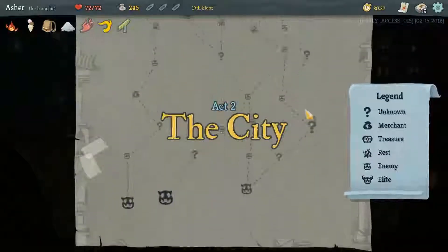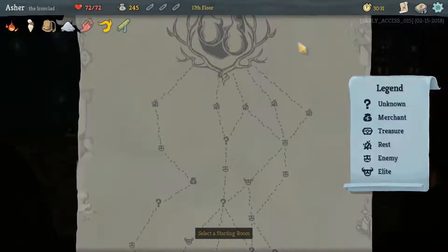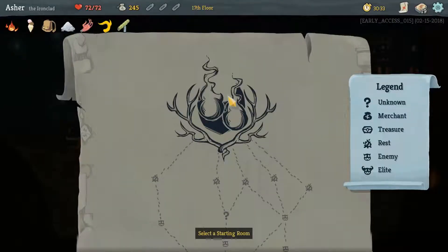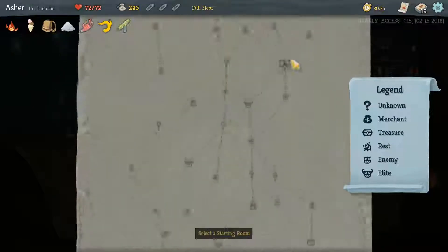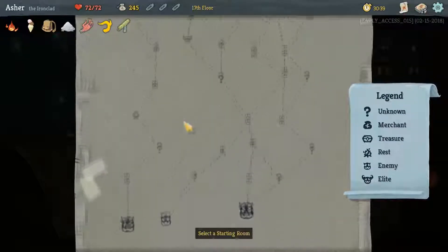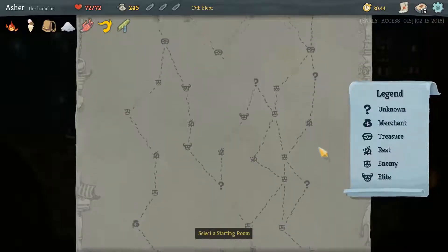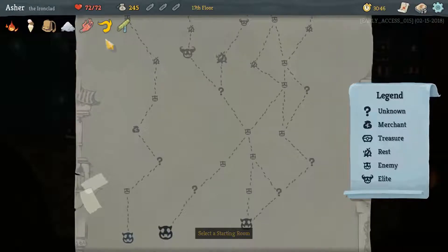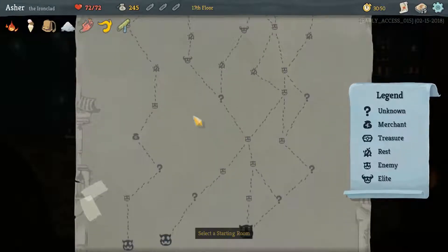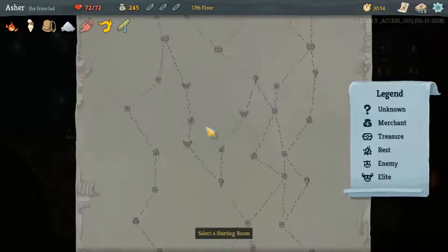So Act 2, the city. You can already see what boss you have by checking the top. We have this dude which summons a lot of little friends, so if we can find a Whirlwind somewhere that would be very helpful. Nice thing is that you can actually see what most of these spots on the map do, so that will help you kind of chart your course. We're back up to 72 health. There are ways that I can get my health back up.